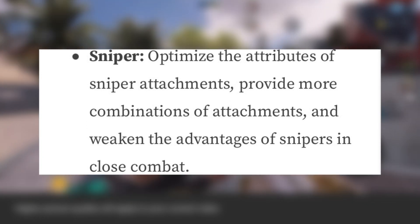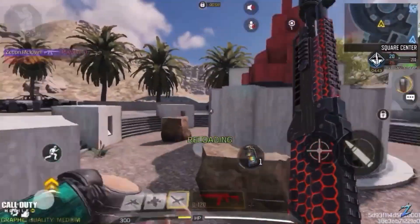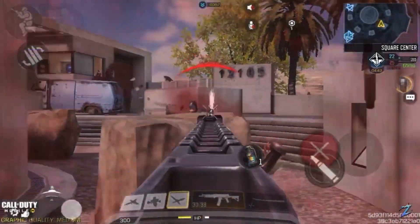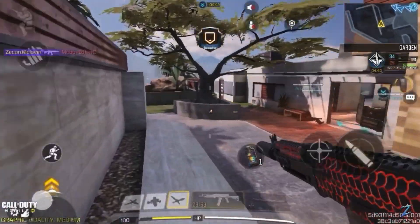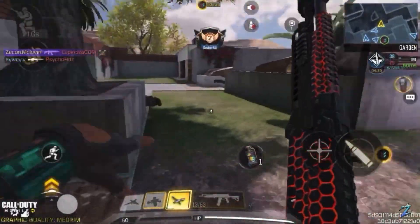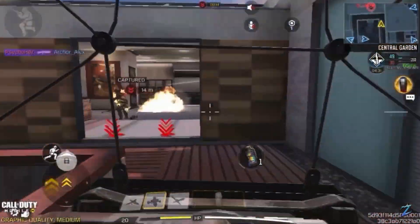Very importantly, snipers have been adjusted: they optimized sniper attachments to weaken the advantages of snipers in close combat. Snipers aren't going to be as effective at close range, so sniper players will probably have to sit back rather than rush. The most noticeable thing is the terrible ADS time snipers have right now — it's almost impossible to win close-range fights unless you hipfire.